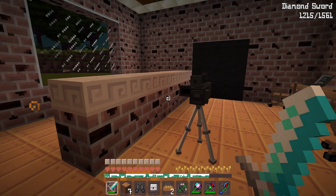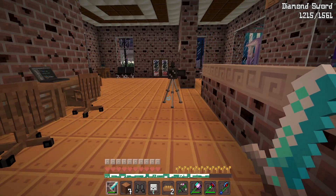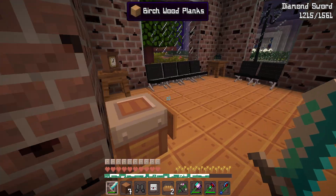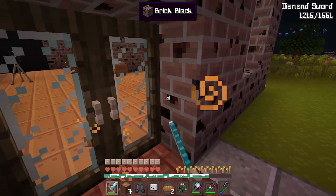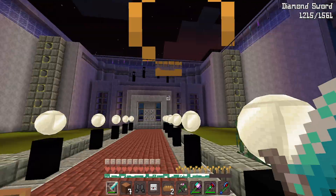You can stand here and take your picture at the DMV. I'm terrible at pressing F5. You can also apply to work here but I don't think I will. Here is the library — it doesn't look done so I'm not going to go inside.